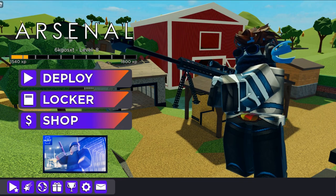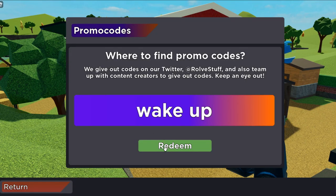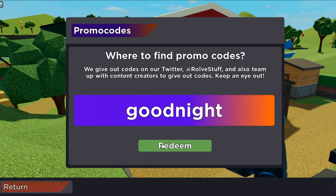We have more codes but they aren't item codes, they're just secret message codes. So the first one is wake up — it'll just say code doesn't exist, that's weird. And the second one is good night — this will just say thanks for helping.